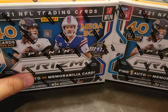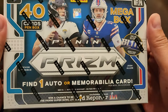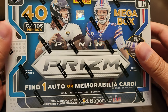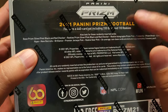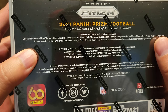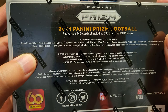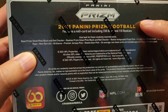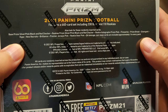You can find one auto or memorabilia out of the mega, unlike the Walmart version where you could only get a memorabilia card on average. What's crazy is it's a 440-card set, including 330 base and 110 rookies, so you only have a 25% chance on game rookies. There's also a rookie autograph in the mix.